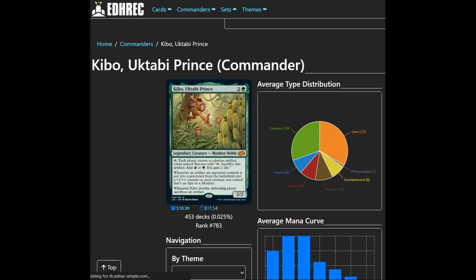So this is a Monkey and Apes deck and we're giving people bananas — it's all crazy and it's an interesting commander coming from Jumpstart. This is a monkey that you tap and you give each player a banana, they sacrifice that banana for green or red, they gain two life. Whenever an artifact an opponent controls is put into a graveyard from the battlefield, you put a plus one plus one counter on each of your monkeys and apes, and when he attacks the defending player sacrifices an artifact.